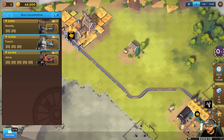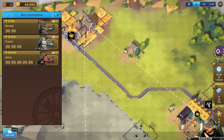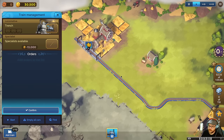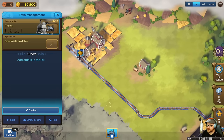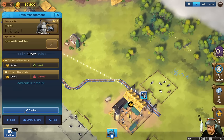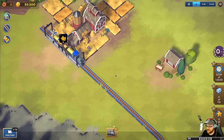They are making wheat and the cows are getting hungry. We're going to buy a train - we can only have 10 trains, so this is more of a puzzle train game. We've got three different trains: the Janus is very expensive, the Trench is not as expensive, and the Novelty is tiny. We'll go ahead and get the Trench - probably fine for the job. That town's trying to get beefed up. The train is going to go from here and drop off over there.